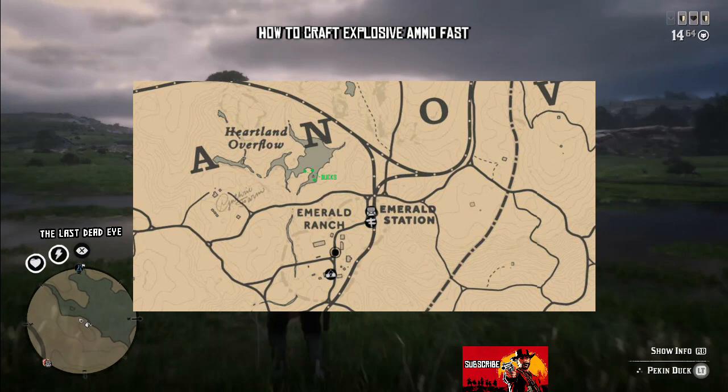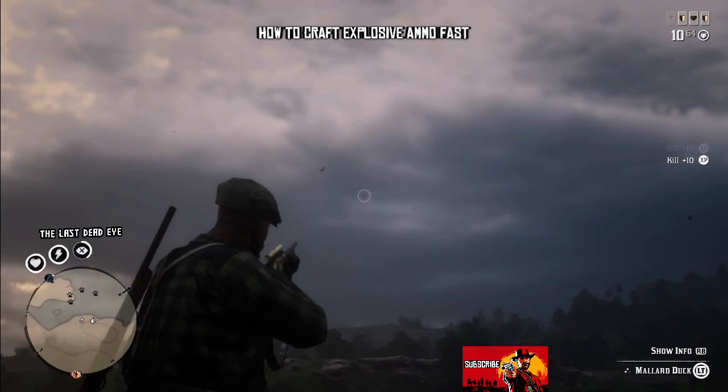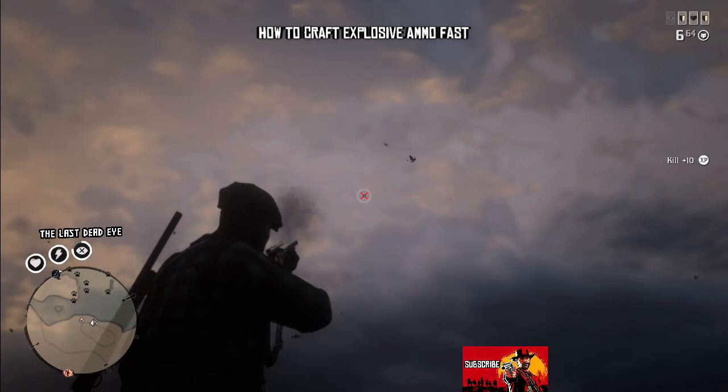First thing you do is head to Emerald Station. You can see there on the map I have a location where ducks are marked. We come up on this spot and you can down well over 10 ducks for the most part if you're a good shot.